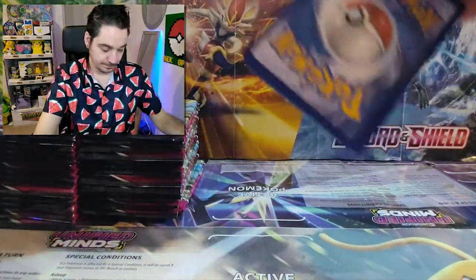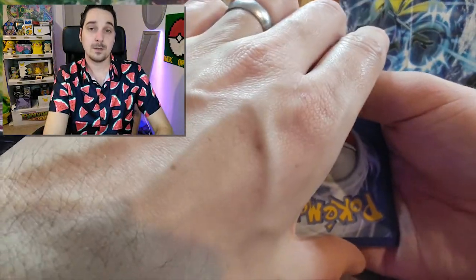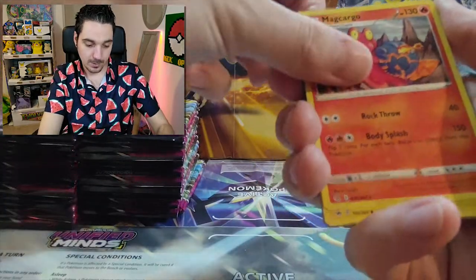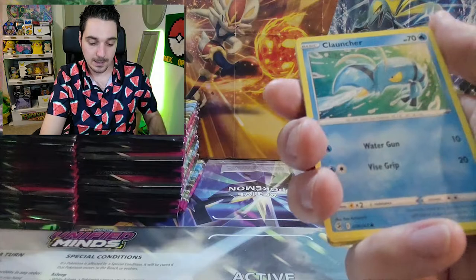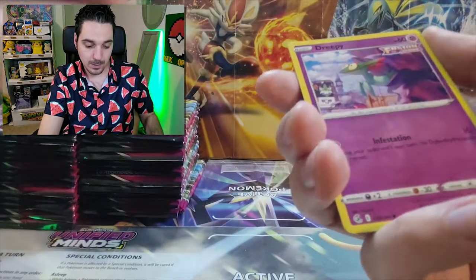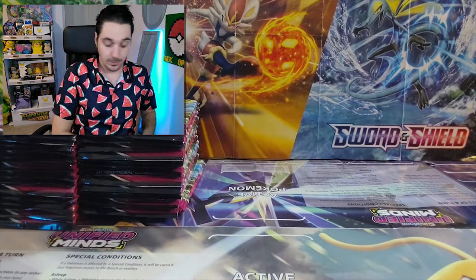One, two, three, four. Electric. Dark. Koffing. Mareep. Camerupt. Charjabug. Aipom. Galarian Ponyta. Growlithe. Stufful. Dreepy. And the last one, a Vikavolt, non-holographic.